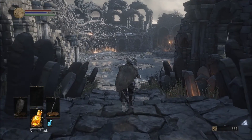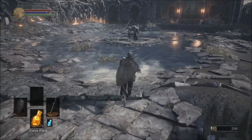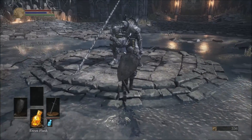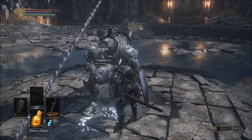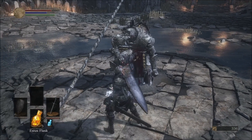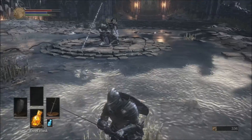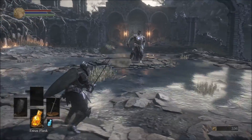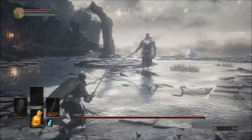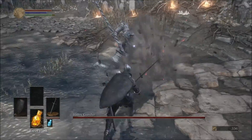My strategy on this is to go two-handed and use my mobility to avoid his attacks. There are two phases. The first phase he's in his normal form, and he has this long polearm that he uses to do lunging attacks, cleave attacks, and jumping attacks like you saw there.